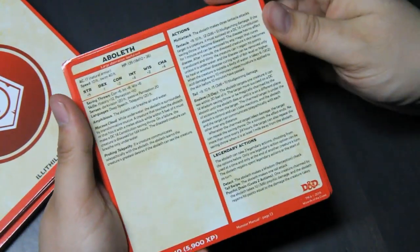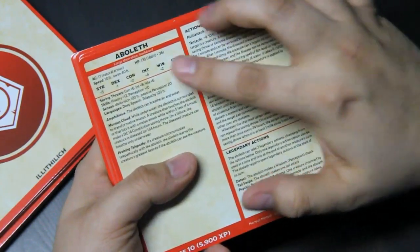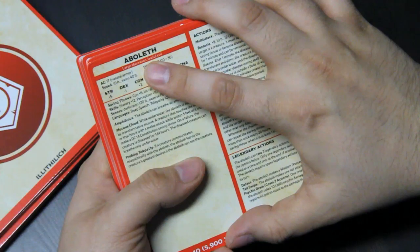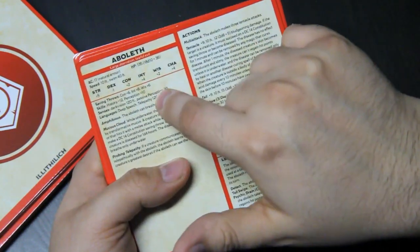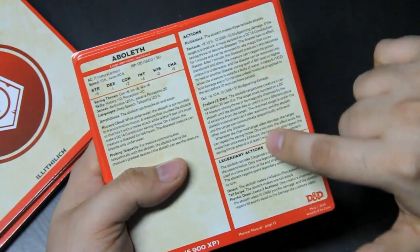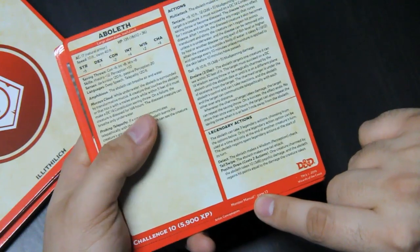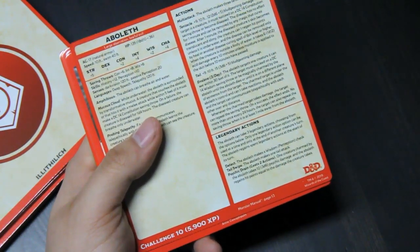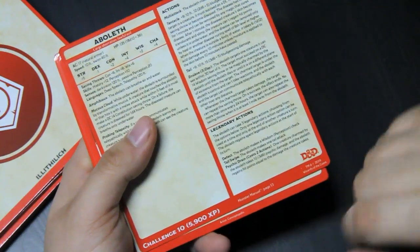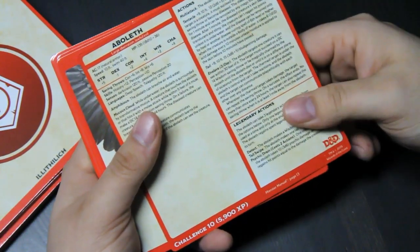This is the general layout, if you've not seen them before. Name of the creature, what type of creature it is, alignment, general statistics, actions, legendary actions, where to find it in case you want to pull up stuff about its culture, challenge rating, experience, and what book it is in.